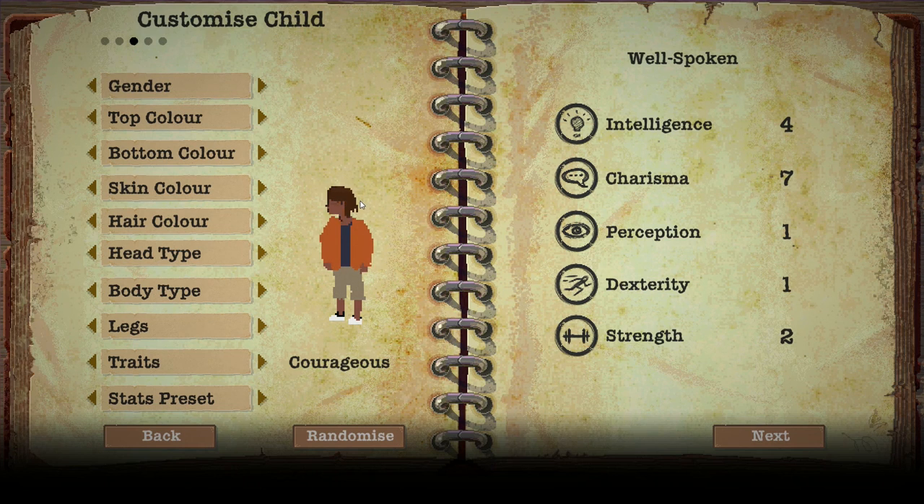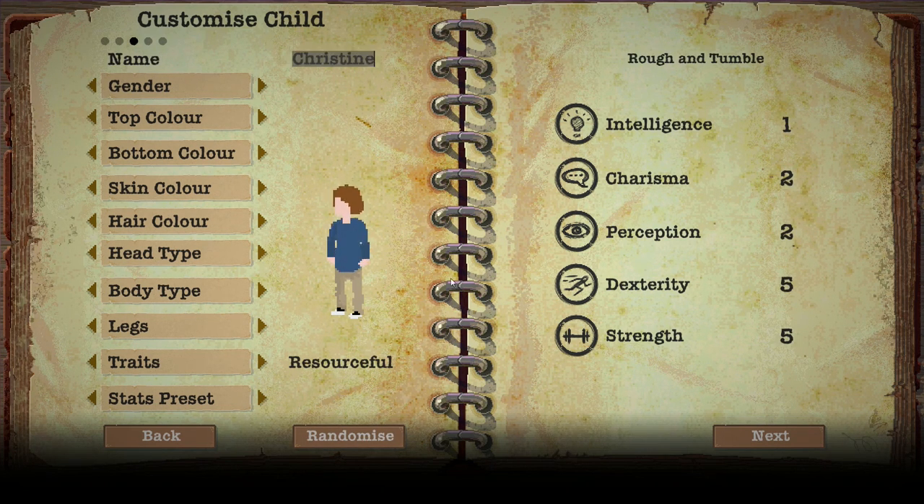Hello! Duranku. I don't actually know what gender is associated with that name. Duranku, you are a rough-and-tumble child who is good at fighting. The next child has to be good at intelligence, but this is okay for now. Hygienic — we'll go hygienic. And we'll go with resourceful — good at repairing stuff. That is fine. Duranku, you are in.